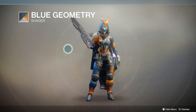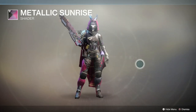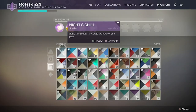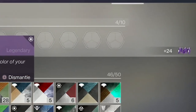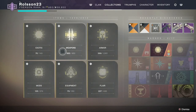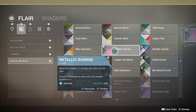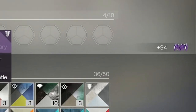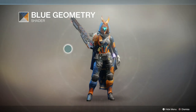Dismantle shaders. Shaders are color schemes that you can add to your armor sets and weapons to make them look cool. You obtain these randomly by just playing any activity in the game. What I didn't find out until many hours in is that you can actually get a lot of legendary shards by dismantling shaders. Once you've gotten a shader you can always retrieve it through your collections, so there's really no need to keep them on your character. I always dismantle my shaders to get whatever currency I can, and when I want to style my character I just get them from the collections menu.